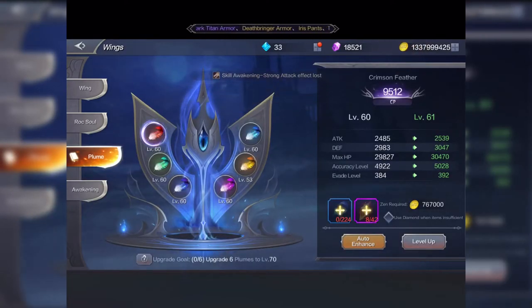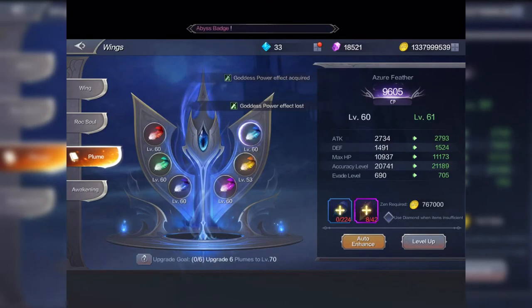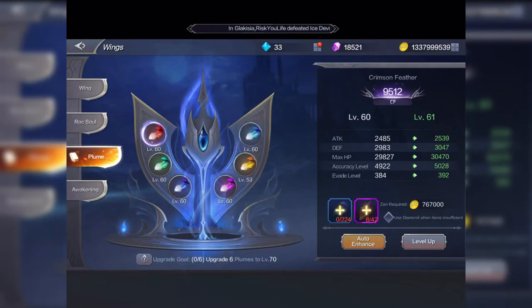The plume gives you extra stats to your attack, defense, HP, accuracy, and evade. Each plume feather gives a higher value to one particular stat than the others. For example, if you look at maximum HP across all plumes, the red feather has the highest HP stat. So if you want to increase your HP, leveling up your red plume feather gives you 29,827 extra HP on top of your maximum HP.